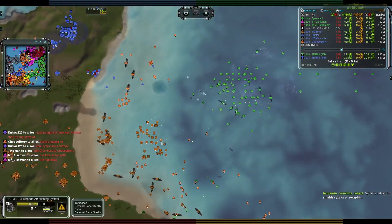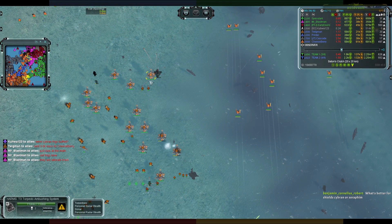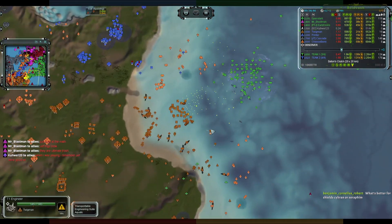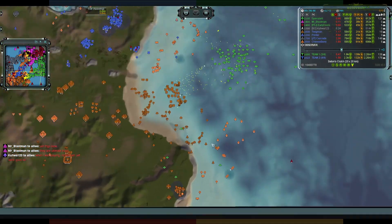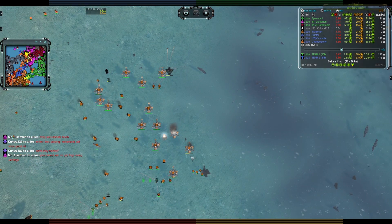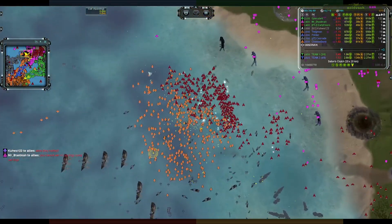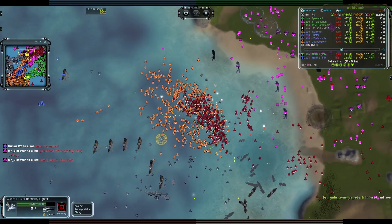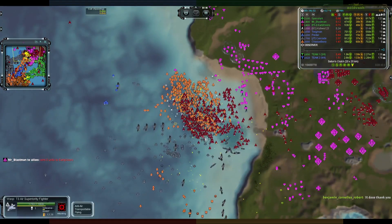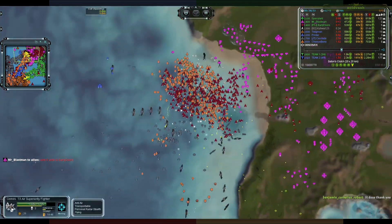Down here this battle is stalling — as fast as they kill Harms, more are being put up by support commanders. You can prevent those happening, but even while that's happening, more battleships are being pushed out by Twigman. The air battle has now come to full force — who's going to come out better? The problem for Early Doors is he's fighting over cruisers, so there's extra damage coming off of these. Fighting over enemy navy is never a great idea.